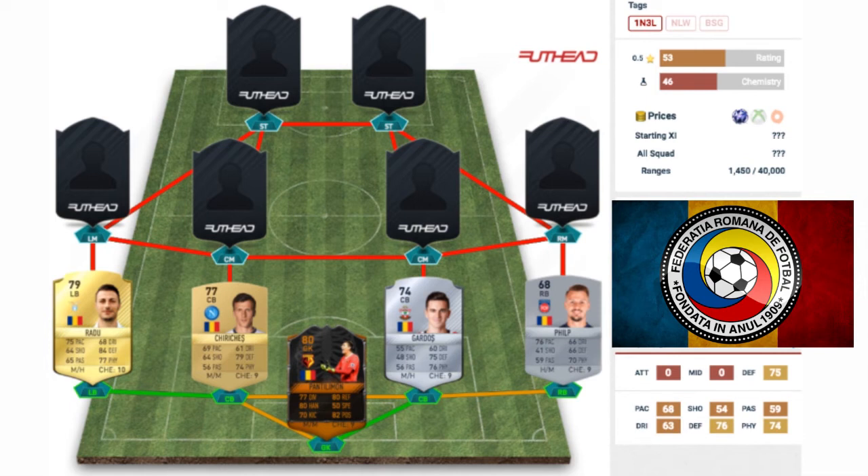The right back for this team is going to be yet another silver — the 68 rated non-rare Philip, or Philippe. He's playing in the second division in Germany, with a badge I believe begins with an H. He's got 76 pace, all-around pretty decent stats in his defensive category with 66 defending and 70 physical. His dribbling's not too bad either for a right back, but nothing amazing in the position.